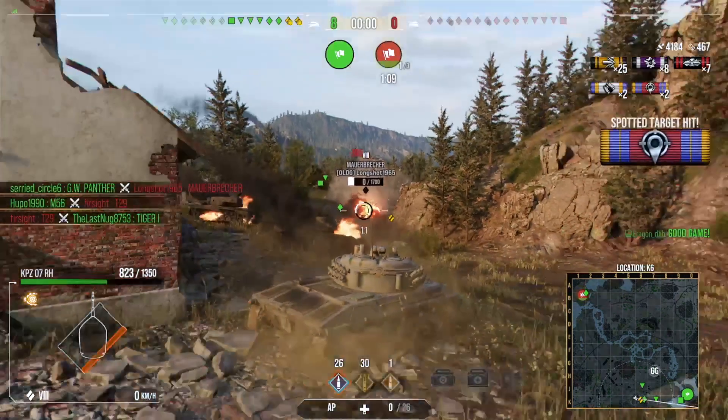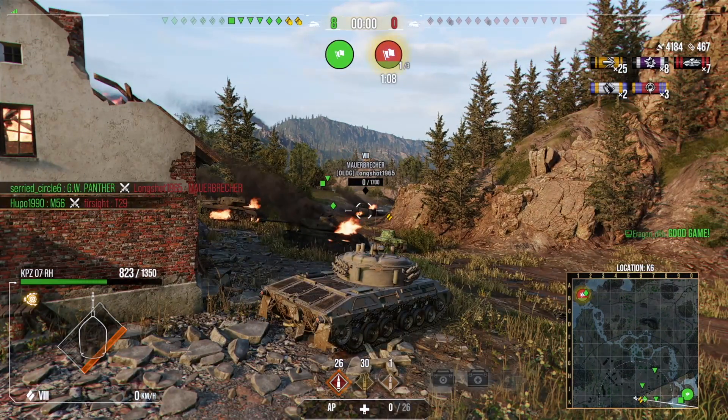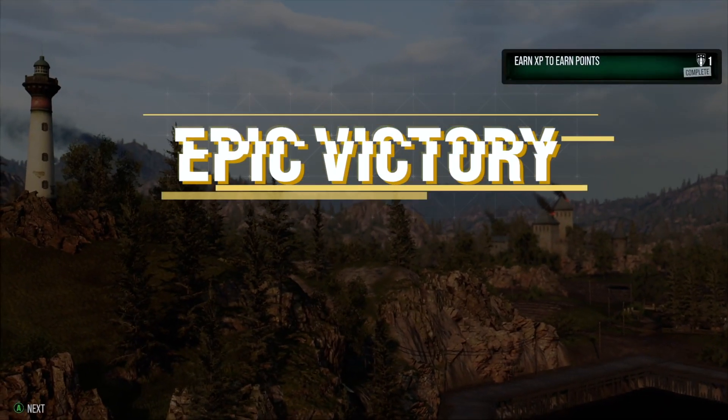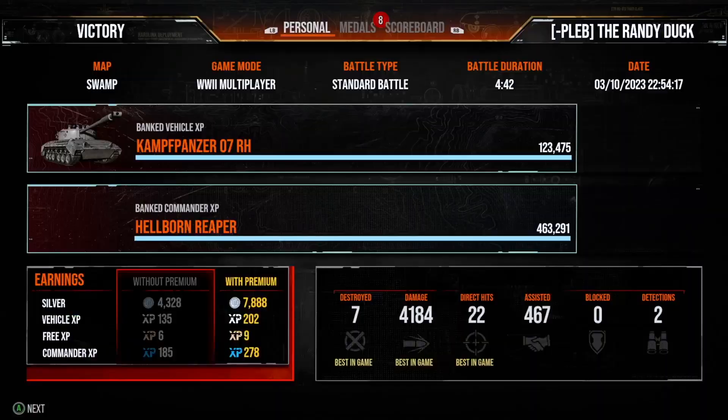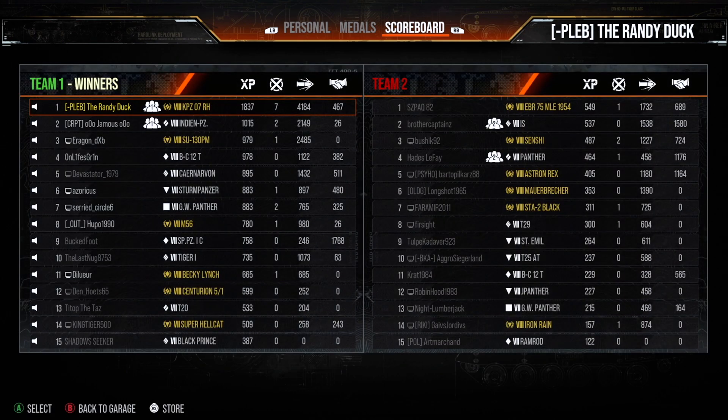Unfortunately this tank gets taken out by the fun police, so we don't pick up the Radley's. But we do get seven kills and a respectable amount of damage, even though we were quite heavily top tier in that lobby. Final result: seven kills, 4200 damage, 500 assistance, a Devastating Strike and High Caliber, but we only get a First Class. Let's move on to the next replay.